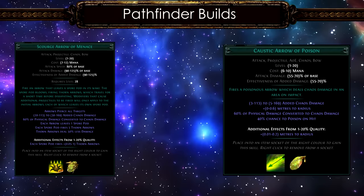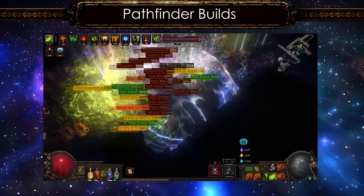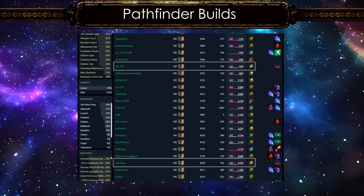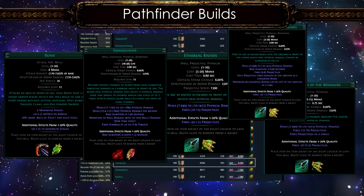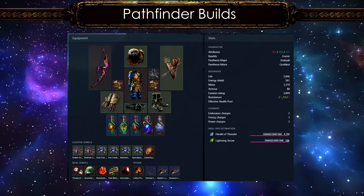You might notice that Scourge Arrow of Menace and Caustic Arrow of Poison don't show up in the DPS numbers. This is mainly because they're mostly used for magic find builds which require very little gearing to function. Magic find builds are significantly weaker than average budget builds, and both skills have low PoB numbers in theory, though they perform better in practice. There are several other skills played as Pathfinder such as Seismic Trap of the Swells, Exsanguinate, Ethereal Knives, Ethereal Knives of Lingering and Massacre, Spark of the Nova, and many more.